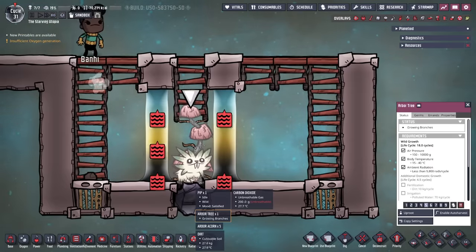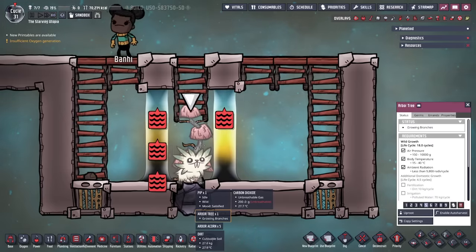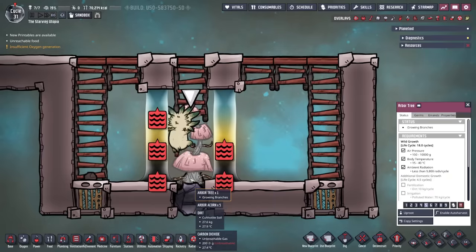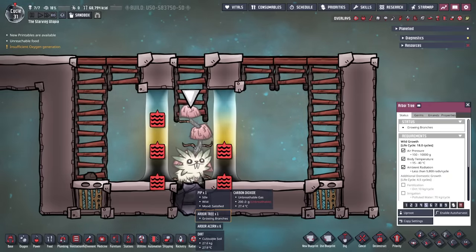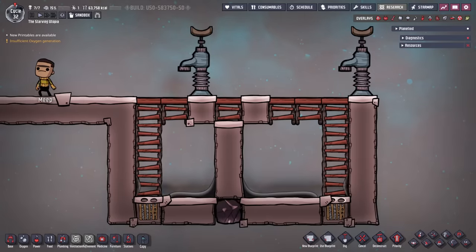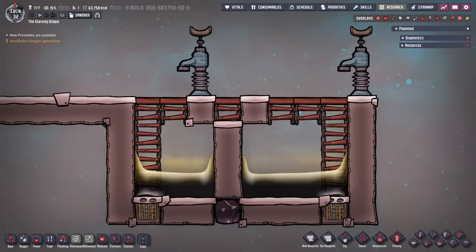The tree itself can't be submerged though, so you need to use three small layers of liquid. Making three layers with a tile gap in the middle is a little bit fiddly, so I would recommend starting by putting tiles where the tree will go first, then bottle-emptying a little bit of each of the three liquids in turn.